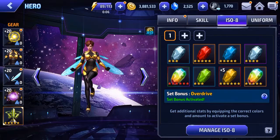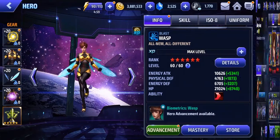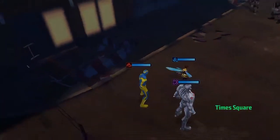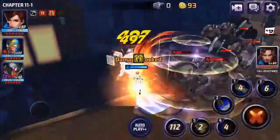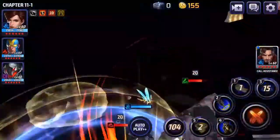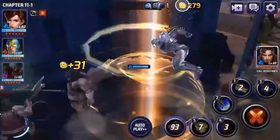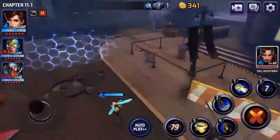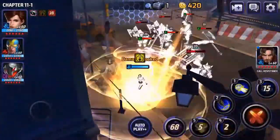Now let's bring her into story mode and take a look at how she plays. We're going to take her through chapter 11-1, the first part of the new story missions, and play her manually. She is a tier 1 character, and pretty much any tier 1 character in the new story missions does really low damage because all the enemies are tier 2. So this is going to take a little while — I sped it up, so let's skip straight to the boss fight.